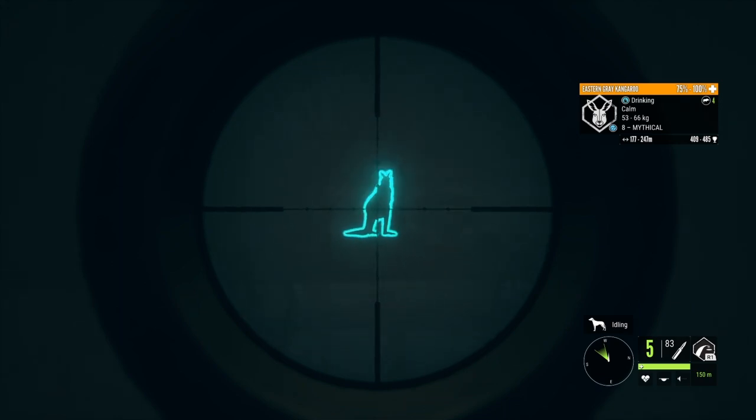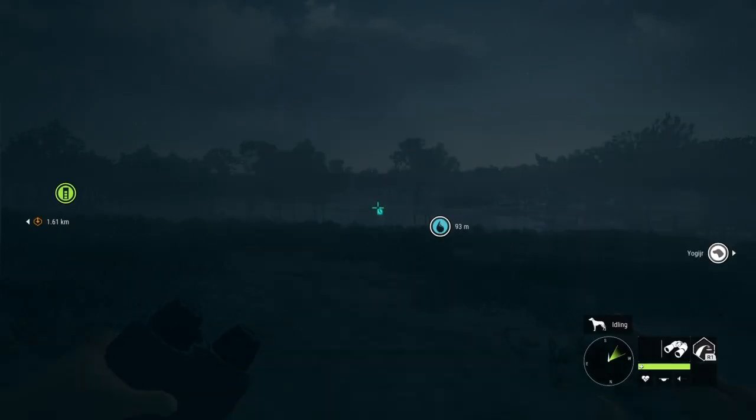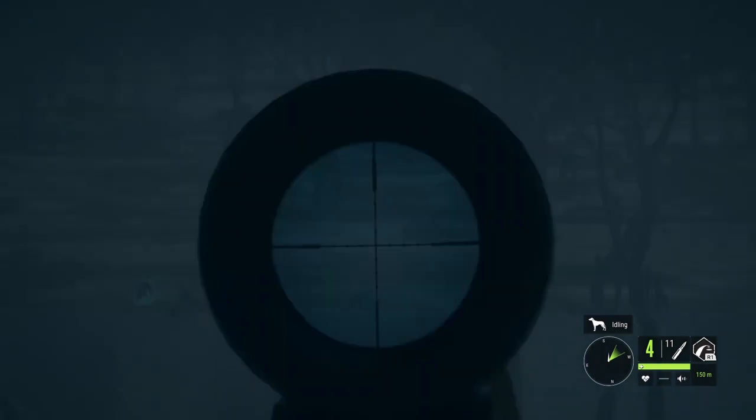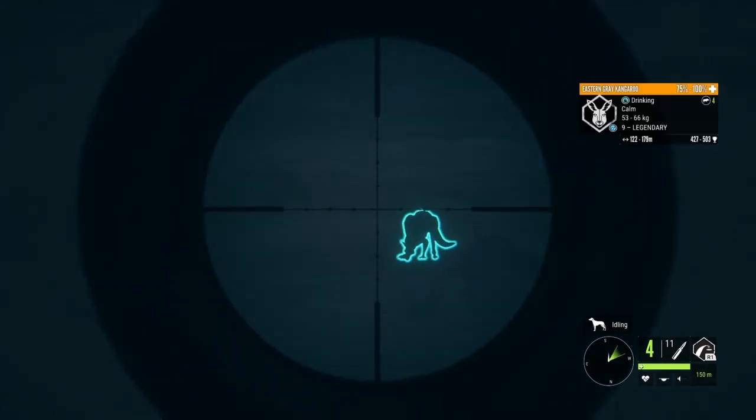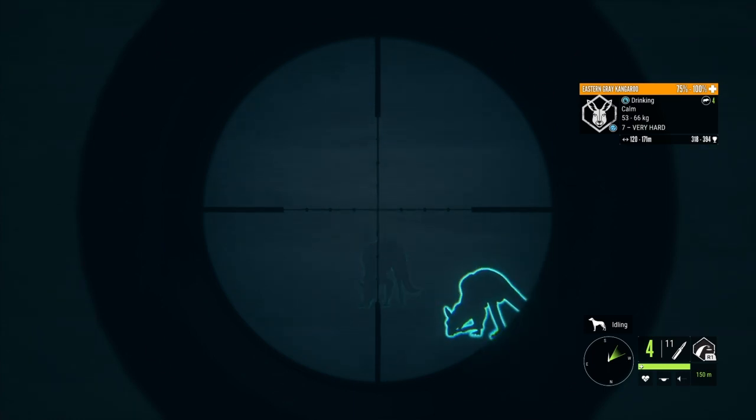I've found the most kangaroos in their drink zones in the left-hand corner of the map. Here is the map showing all of my drink zones and hot spots. Kangaroos go up to level 9 legendary, they make diamond at $4.92, and their rare furs are leucistic, albino, and melanistic.